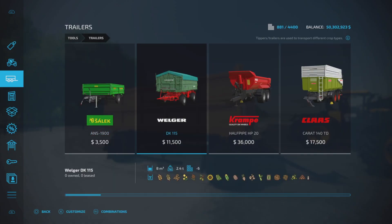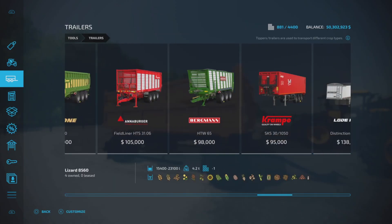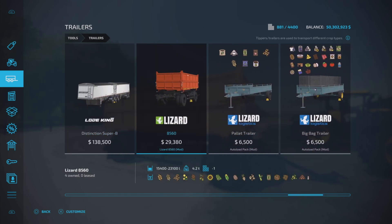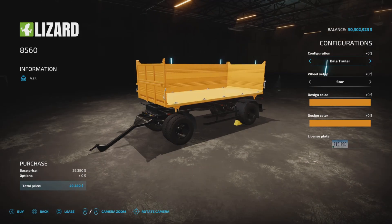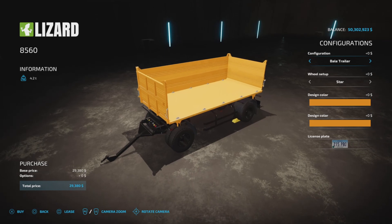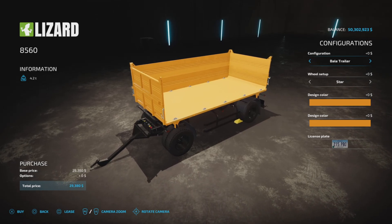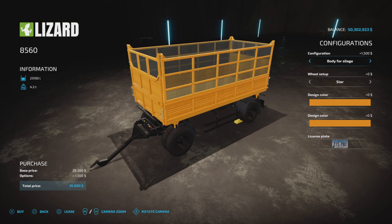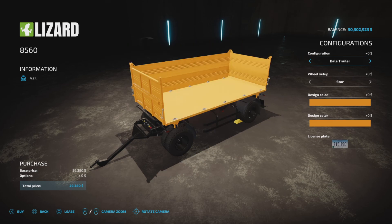It is a trailer and we'll find it under trailers, but it comes in several different configurations. We go up to 23,100 liters, but there's a caveat on that particular one you should know about. We have Bale Trailer, Grain Body, Loader, Grain Body again, Body for Silage, and Bale Trailer.